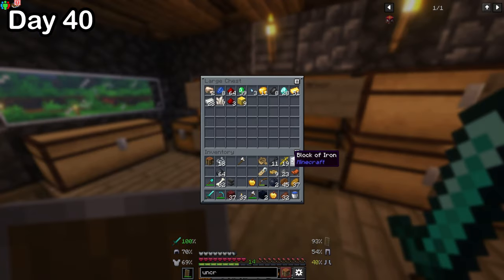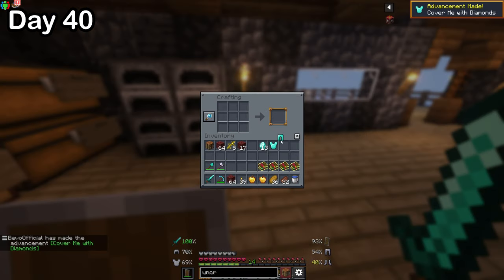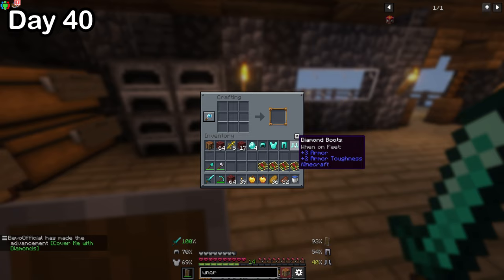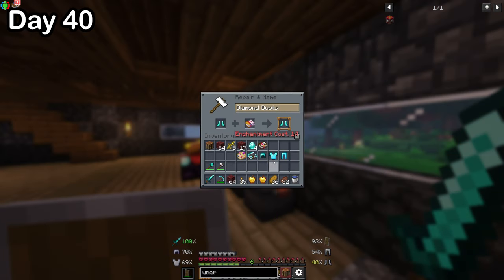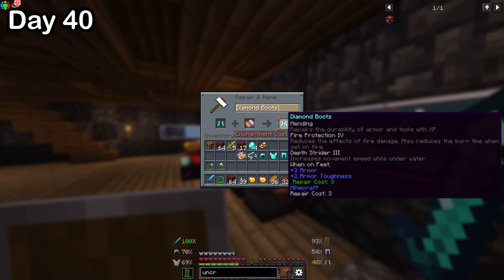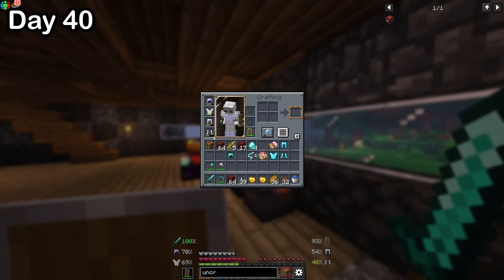On day 40, I sorted through the loot and found we now have a total of 28 diamonds. With those, I made diamond armor. I put mending on each piece, which is an enchantment that restores durability when you gain XP. But then I realized without more XP I can't make better armor, so I only upgraded my boots and left the rest for later.